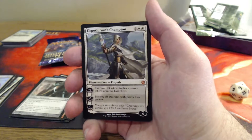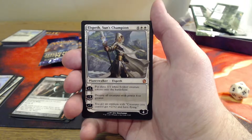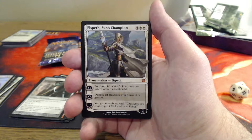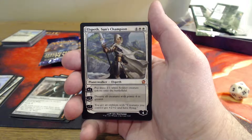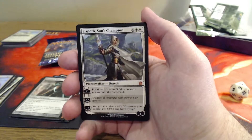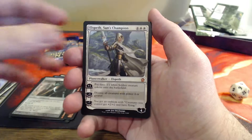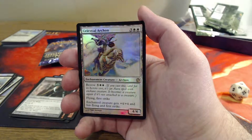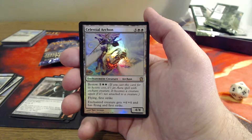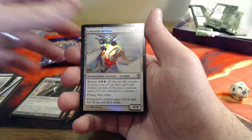Oh man, I love this card too. I love the artwork on this card. I love this character. Six mana, four loyalty. Plus one: put three 1/1 white soldier creature tokens onto the battlefield. Minus three: destroy all creatures with power four or greater. And minus seven: get an emblem — creatures you control get plus two, plus two and have flying. Another reason I love seeing this in here — these pre-release boxes only cost me about ten or eleven bucks, and she just pretty much pays for the whole thing. And another premium rare: Celestial Archon, five mana for a 4/4, seven mana bestow cost, flying and first strike. Enchanted creature gets plus four, plus four and has flying and first strike.